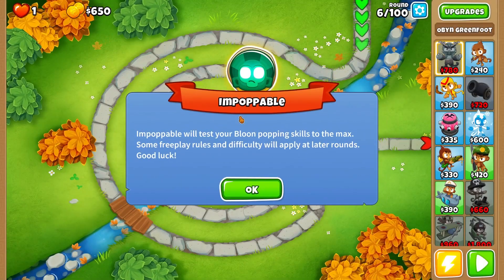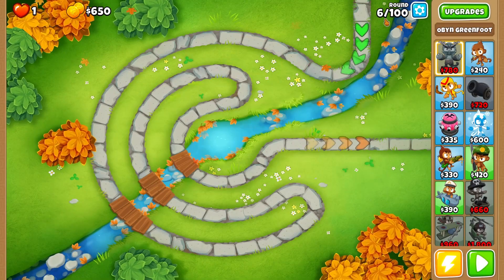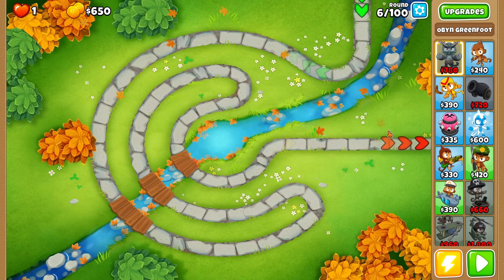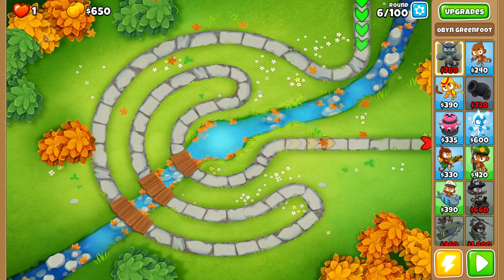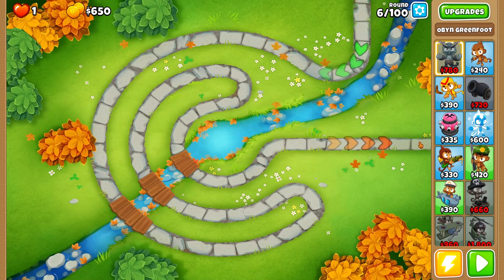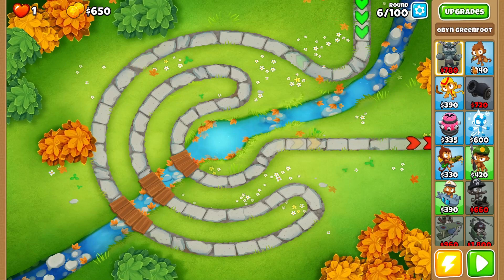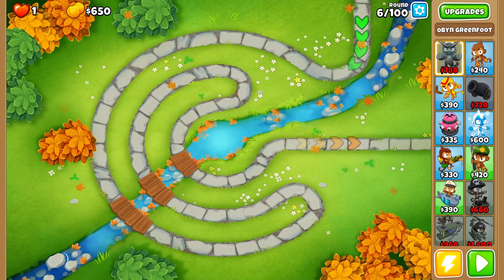We are starting off on round six with no monkey knowledge. The mana shield doesn't work anymore since the last update, and we don't have end-of-the-road spikes, so we need to come up with a decent strategy to hold us off until we can get our actual strategy going.